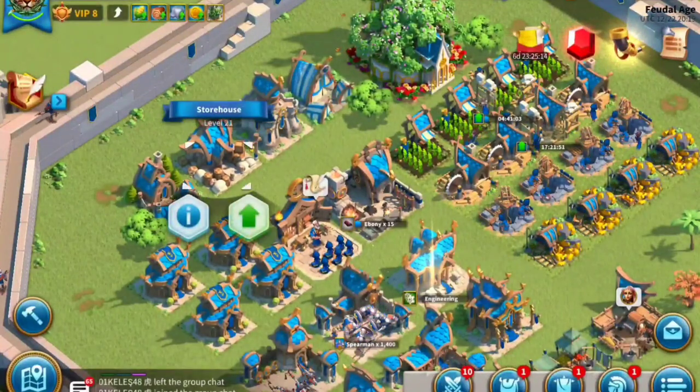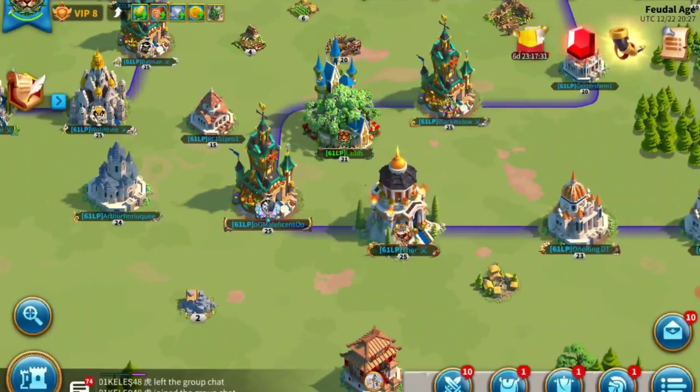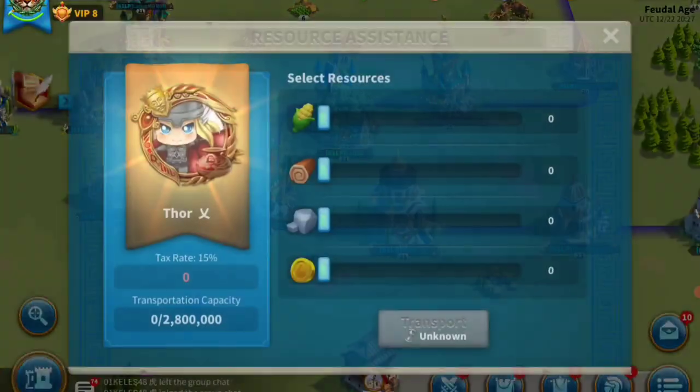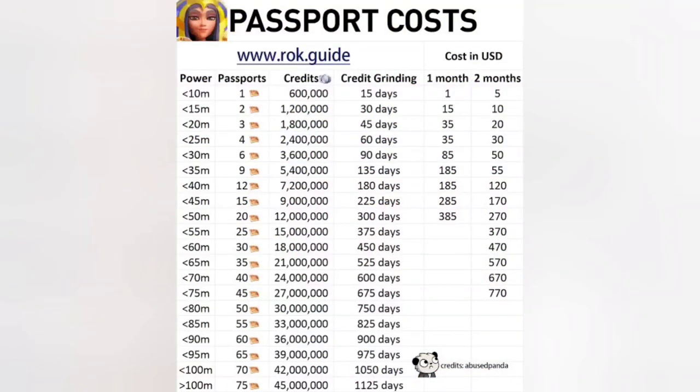When trying to migrate, you need to go to your storehouse and it'll tell you how much resources you can take with you. There's a feature where you can delete resources, but it's always better to give the resources to one of your kingdom mates. If you didn't have the free option, this is how much passports would cost based on your power — thanks to Abused Panda for that information.